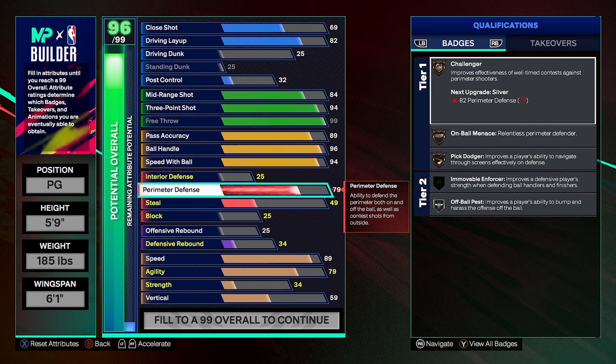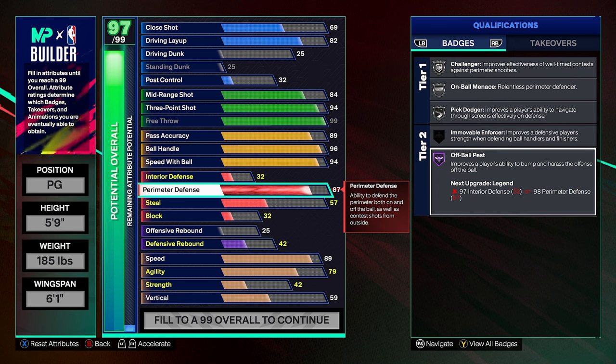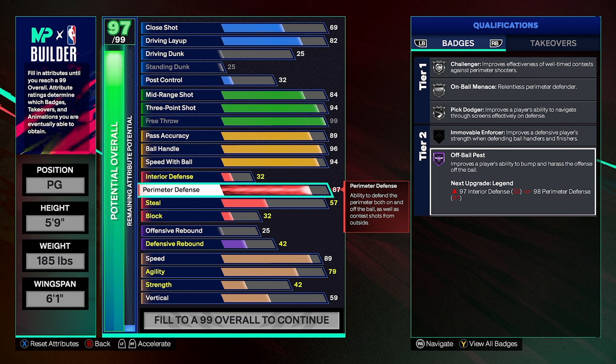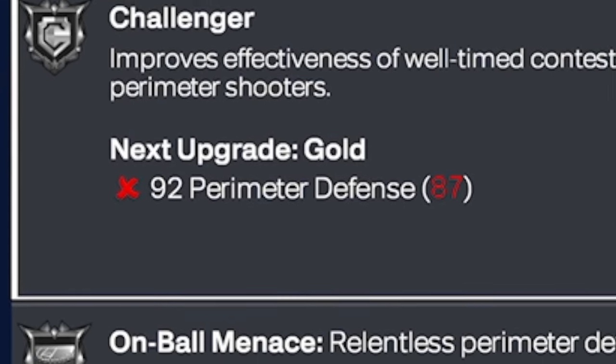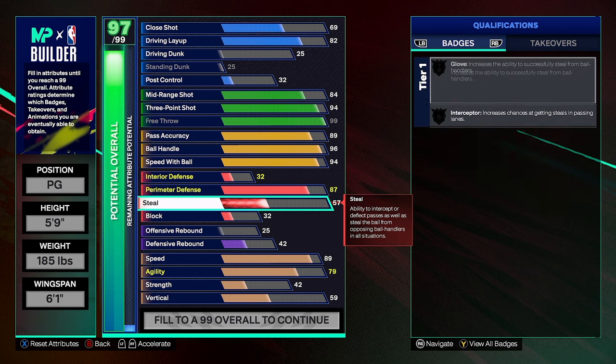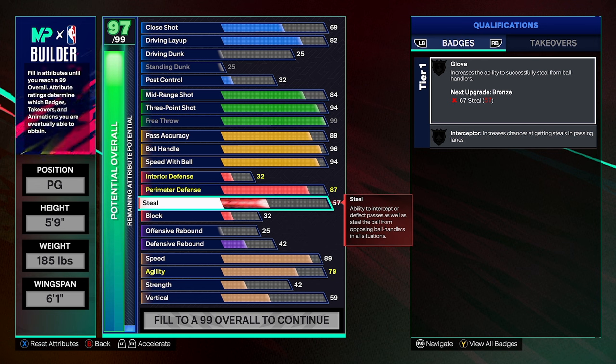Pass accuracy — I have an 89 on my current point guard and it works perfectly fine. You get the Tyrese Halliburton hairstyle, Hall of Fame Dimer, and Bail Out on silver, but you can do a lot more with the build by keeping it at 89. Perimeter defense — you can try to make this build somewhat of a lockdown. I've seen someone have a five-nine with 99 perimeter — funniest thing I've ever seen. I don't plan on being the primary lockdown, but I went with an 87 perimeter defense for off-ball, and Hall of Fame Pass coverage.